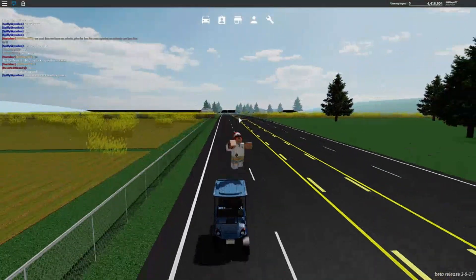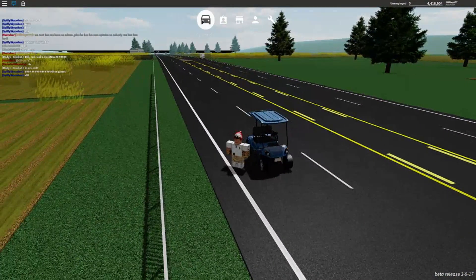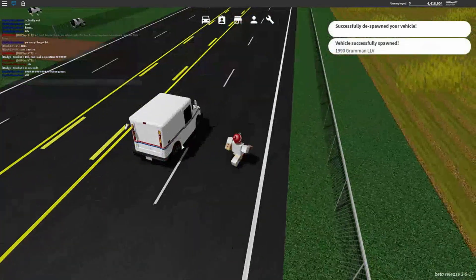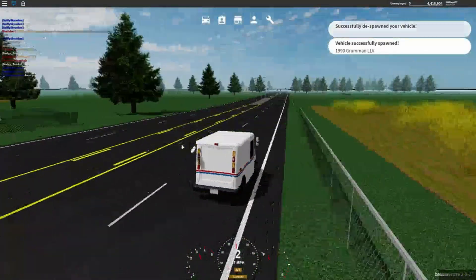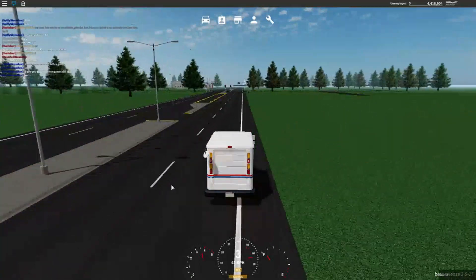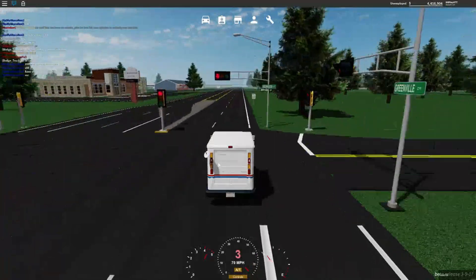All right, next car — mail truck right here. 1990 Grumman LLV, right-hand drive — almost forgot about that. I thought there were amber lights or some type of lights over here, but it's just a blinker. These are your blinkers, and you have your hazards.